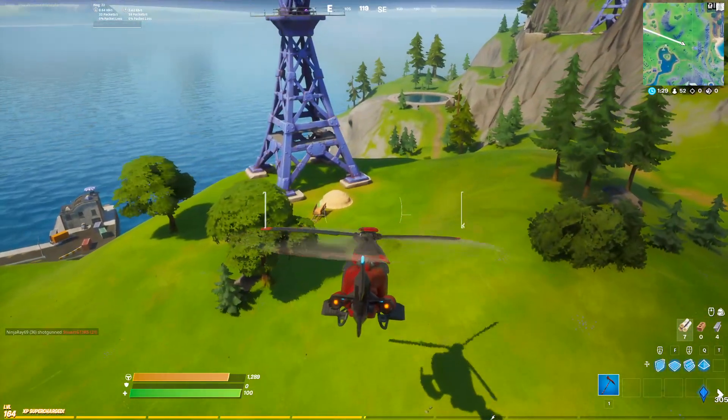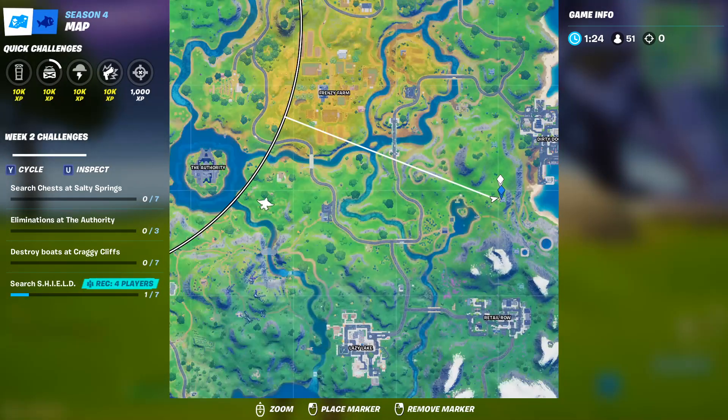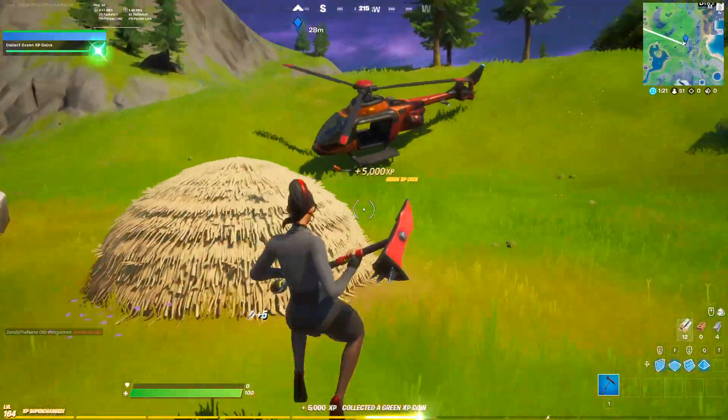The fourth and final green XP coin for week 2 is going to be here in this little cart under this power pole, a little bit south west of Dirty Docks. Just like that, there's the fourth green XP coin.